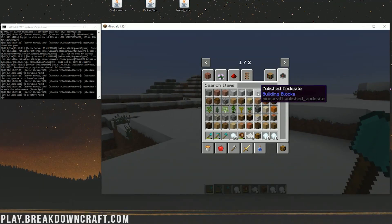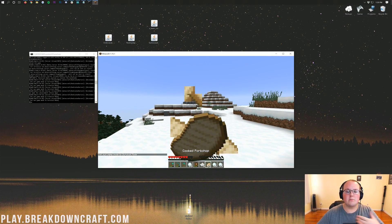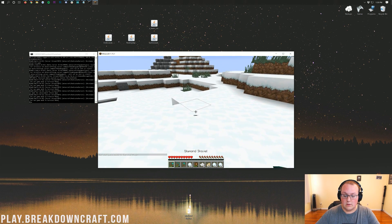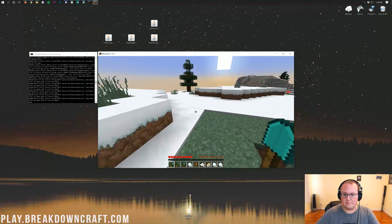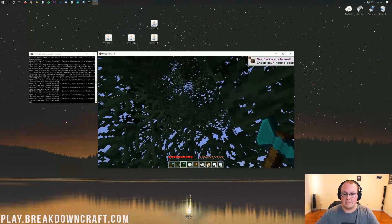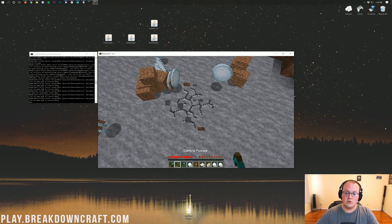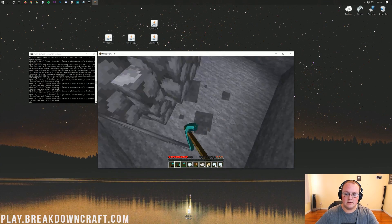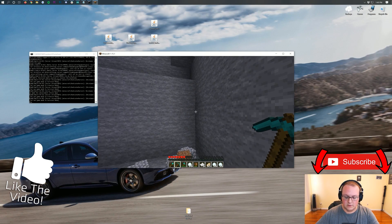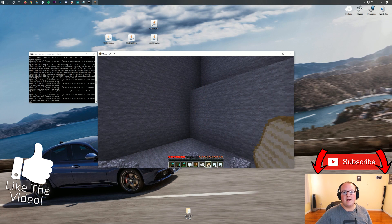That is how you set up all of these awesome mods in Minecraft 1.15.1. All mods are installed the same way — add them to the mods folder on your server and add them to the local mods folder. Your friends will also need to install all the mods locally, so consider making a mod pack so they can all install the mods easily. Thank you all so much for watching — if you have any questions let us know in the comments. Come play with us on play.breakdowncraft.com. My name is Nick, this has been The Breakdown, and I'm out — peace.